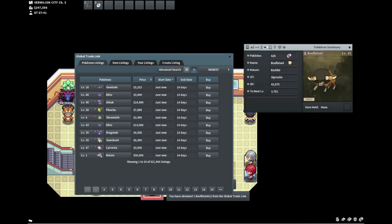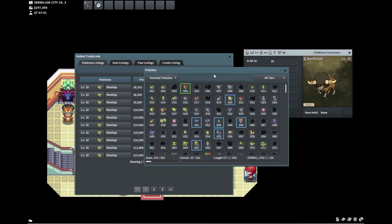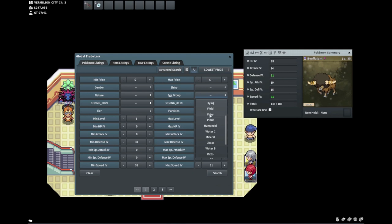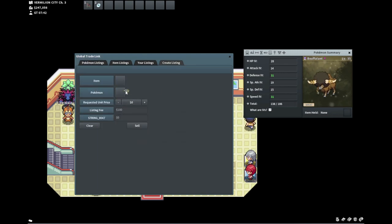I just got this for 6k. This is just one of those examples of someone not understanding what they have. Any two times 31 is going to hold some value. I want to say Buffalant is field — you don't really flip a lot of these, I haven't seen too many of them. I'll just go 29.999k — I only paid 6k for it.